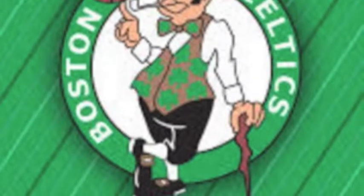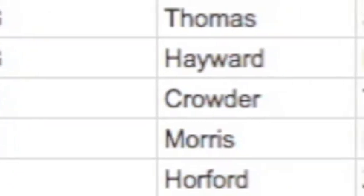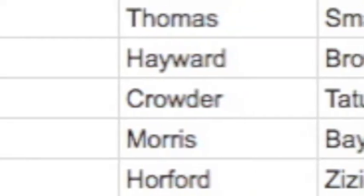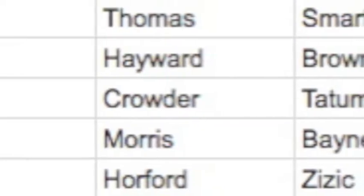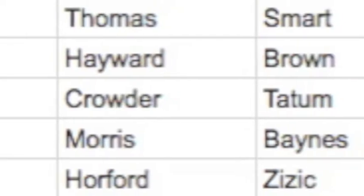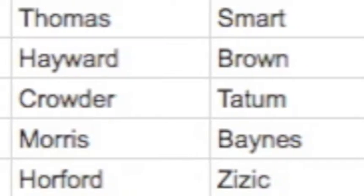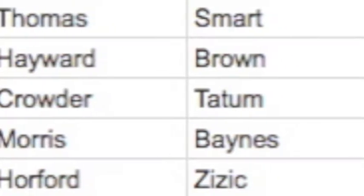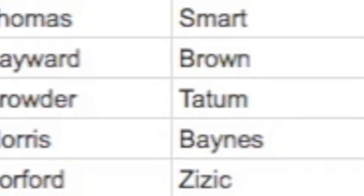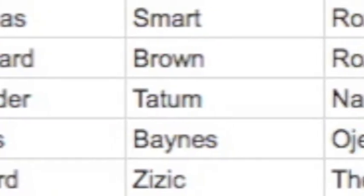Let's get into this. Our starting team looks like this: at point guard we have Isaiah Thomas with the backup of Marcus Smart. At shooting guard we have Gordon Hayward with a backup of Jaylen Brown, and also Terry Rozier. At small forward we have Jay Crowder with a backup of Jason Tatum, and then Nader. At power forward we have Morris, Baines, and Semi Ojeleye, and then Horford, Zizic, and Feis at center.